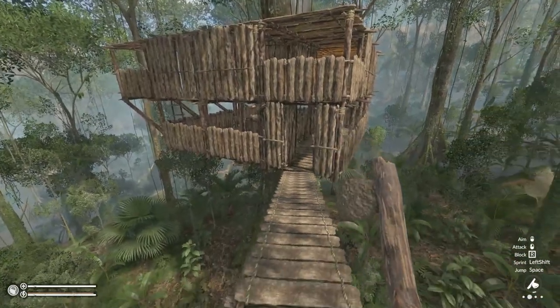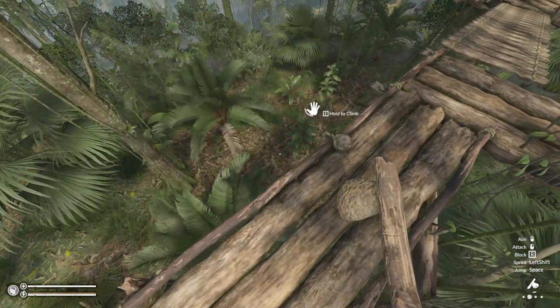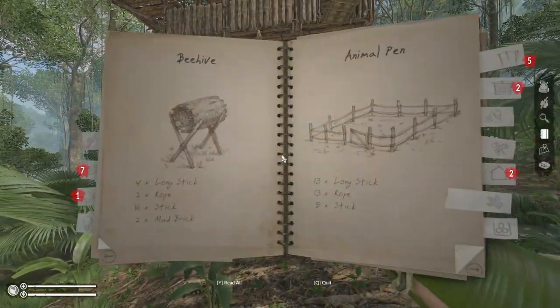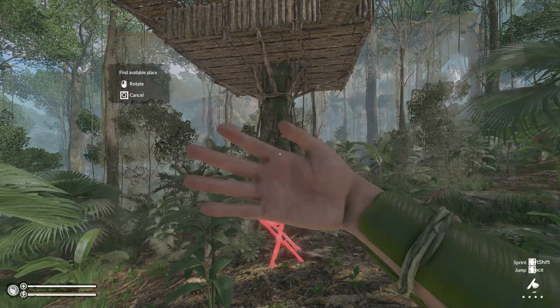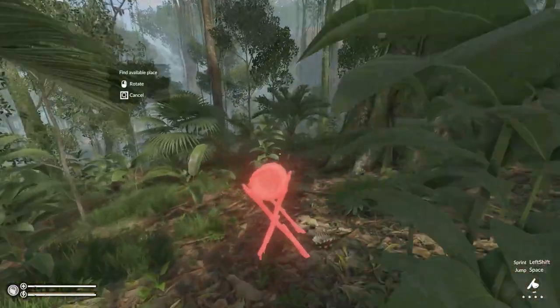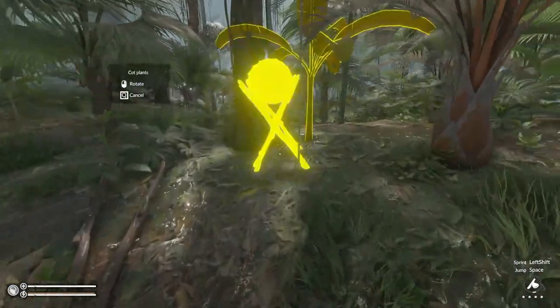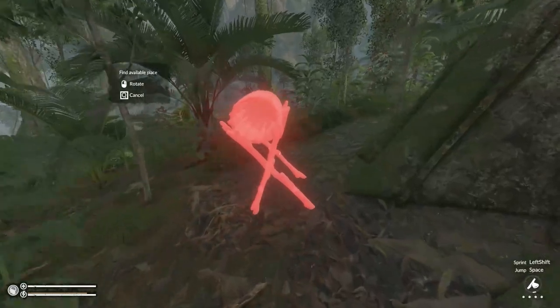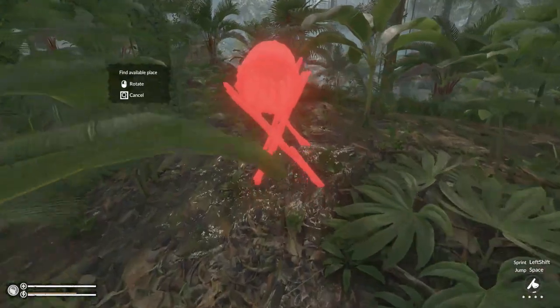As you can see, this is our little treehouse that we built in a previous video — the link is down below if you want to have a look. I'll put the link for the Green Hill playlist there for you as well. For this recipe we are going to need four long sticks, two rope, sixteen sticks, and two wood bricks. We also need it not to be raining, because we need to go hunt a queen bee.